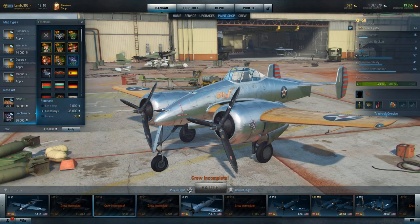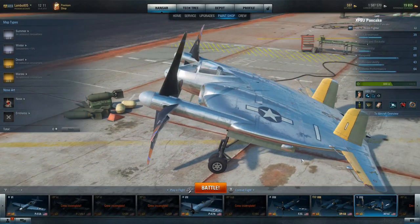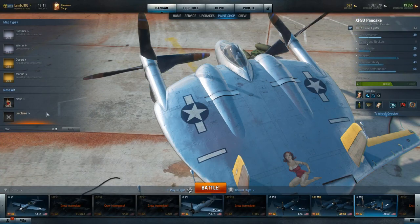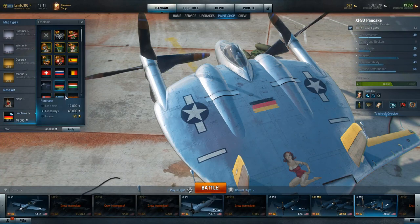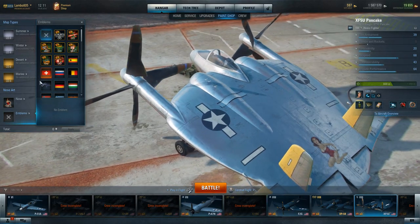You've also got emblems. Every different plane places emblems somewhere different — sometimes on the fuselage, sometimes on the engine cowlings, and sometimes on the back of the airplane or right in the middle, as in the case of the XF5U pancake. You usually want to check and see where it's going to end up, and if you don't like where it ends up then you don't have to put it on. To remove it you just click the X button. Once you're finished changing the camo you just click the apply button and everything goes right on there.